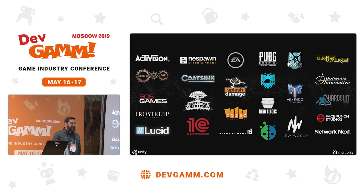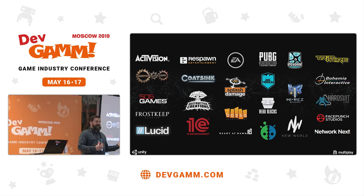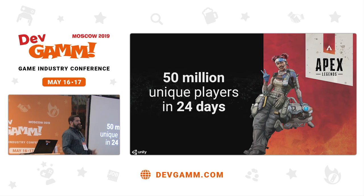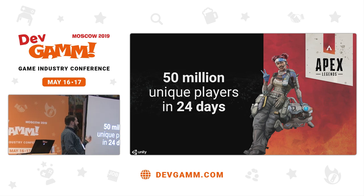So how have we learned these best practices? This is through working with all these amazing companies and a lot more over the years. Most recently, I'm sure you'll be aware of Apex Legends. Unity and our Multiplay brand were actually responsible for all of the online capacity for Apex Legends and helped them scale that very unexpected mic-drop release, helping them scale to over 50 million players within 24 days, which is a phenomenal success. You can imagine the chaos and uncertainty that comes with launching a game like that, and for it to go flawlessly was a significant accomplishment.